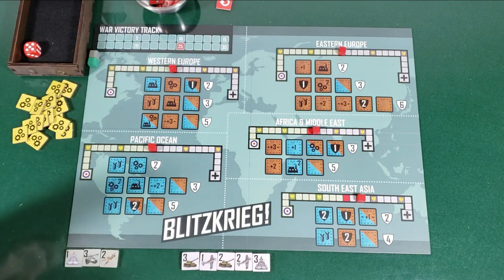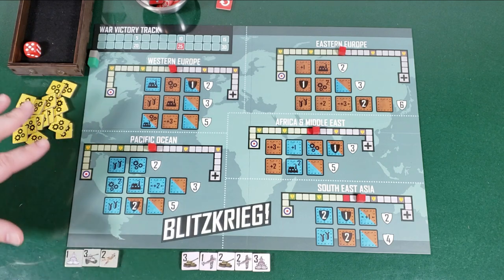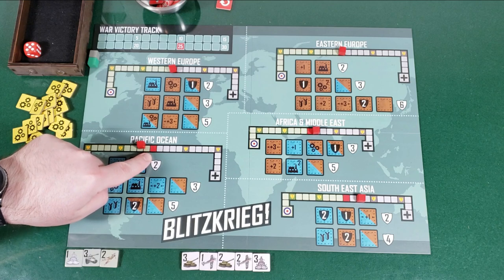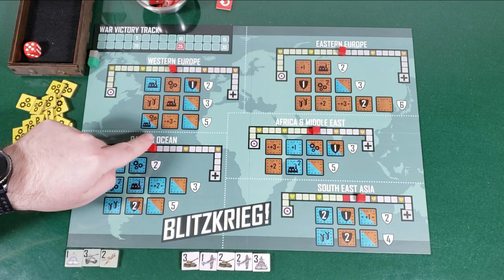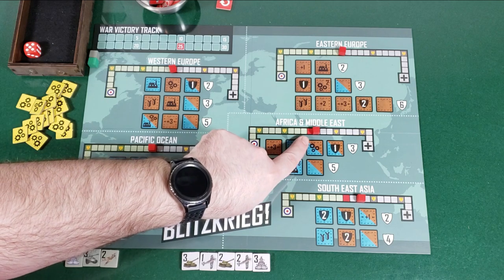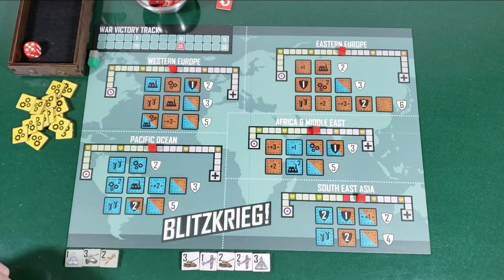I've already set it up for solo as well, FYI. Normally all the cubes start at the red spot right in the middle — each theater starts tied. There's been an advance in Africa and Middle East, and two advances in Southeast Asia. That's just based on solo setup, randomized setup.